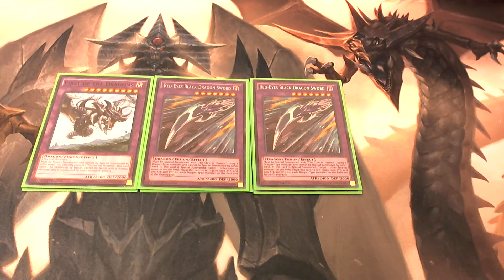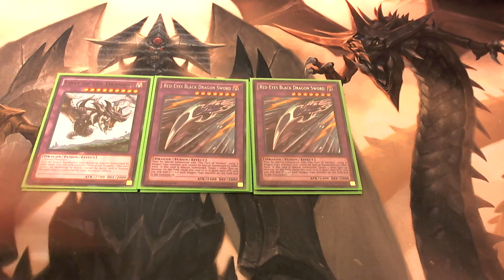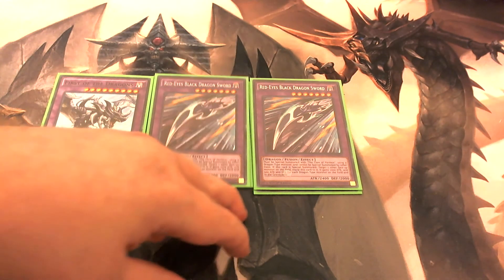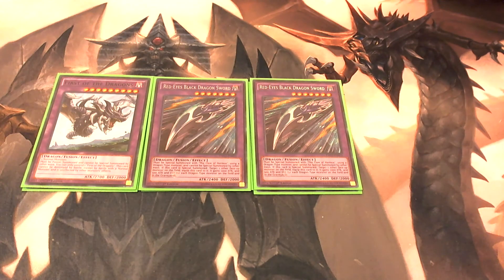Red-Eyes Black Dragon Sword lets you target one other face-up monster on the field and equip this card to them — they'll gain 1000 attack points plus an additional 500 attack points for each dragon monster on the field or in the graveyard. So it's a good way to make your other cards like Red-Eyes Slash Dragon or Red-Eyes Dark Dragoon even stronger.